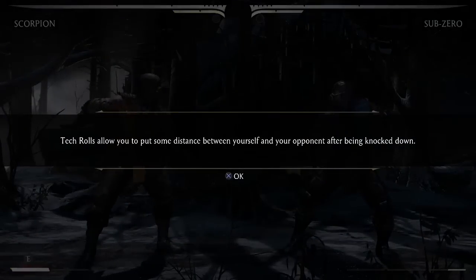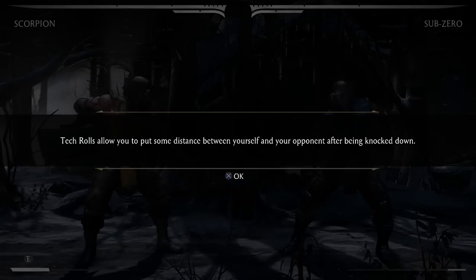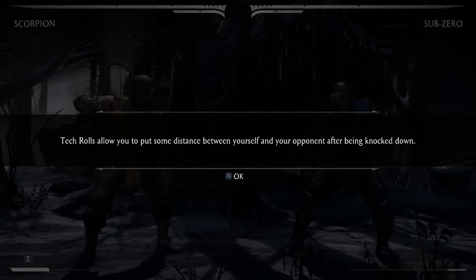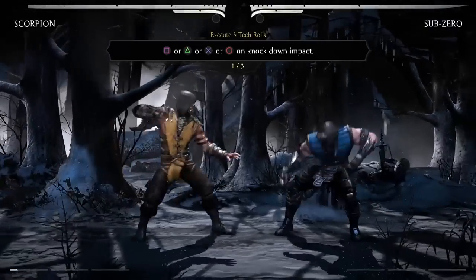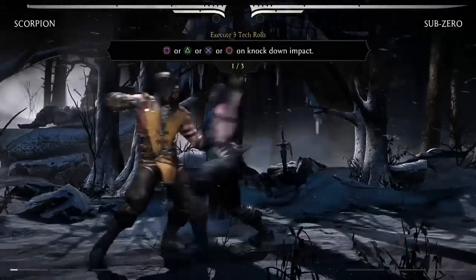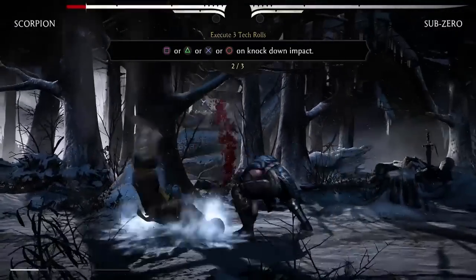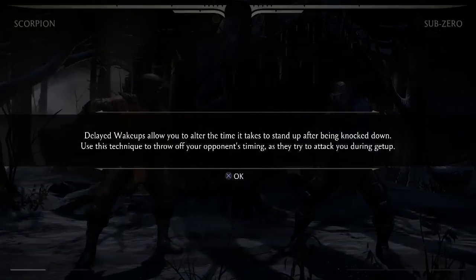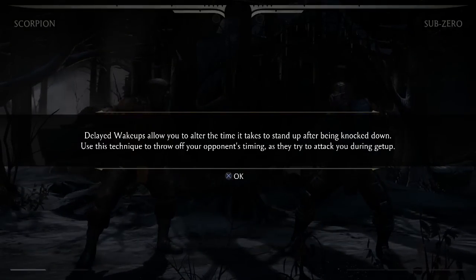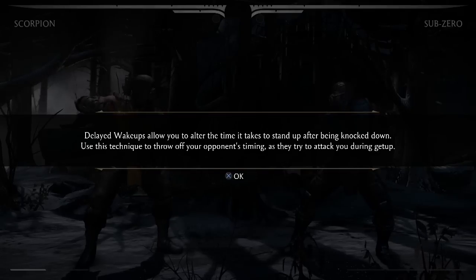Block breakers are pretty much the push block of this game. It's a useful tool to have. If any of you have played Street Fighter, Killer Instinct, or Tekken — Netherrealm was definitely inspired by those games here, especially the delayed wake-up part. Press any of the buttons and specific buttons make you either roll forward, get up in place, or roll back.